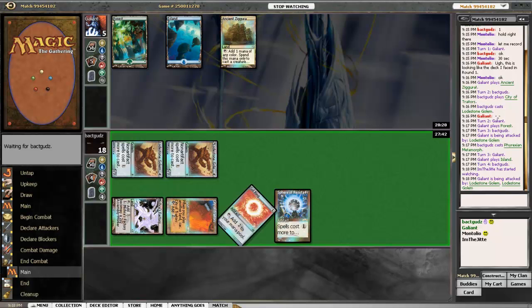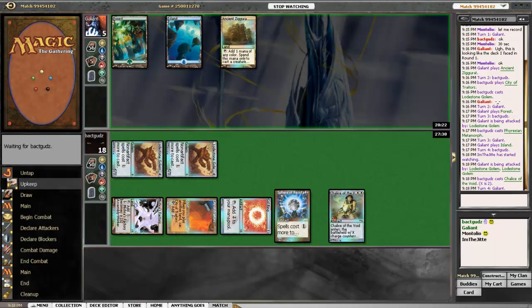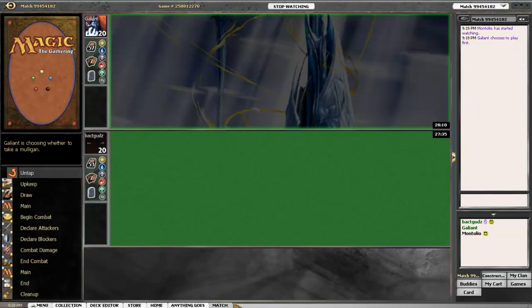If I was a betting man Josh — which I am — I would say that this was over two turns ago, and that is definitely the nail in the coffin with a chalice at two. Can't even cast a two casting cost spell. That's a very good point, but I'm sure the majority of the slivers are two and three casting costs. There you have it folks. Game one done and right into game two, which puts Galliant on the play.